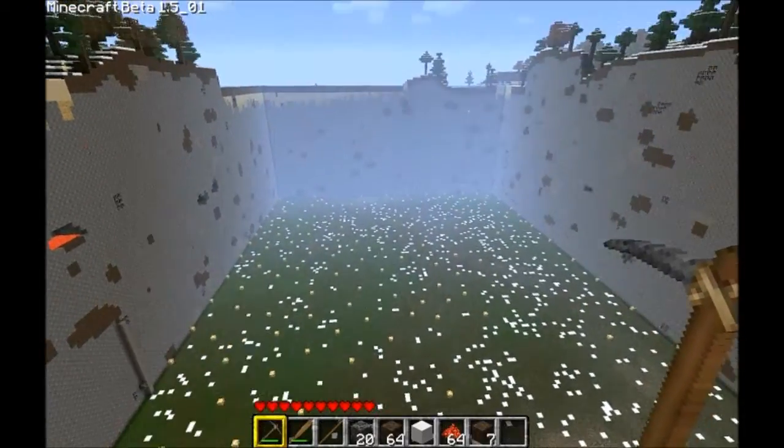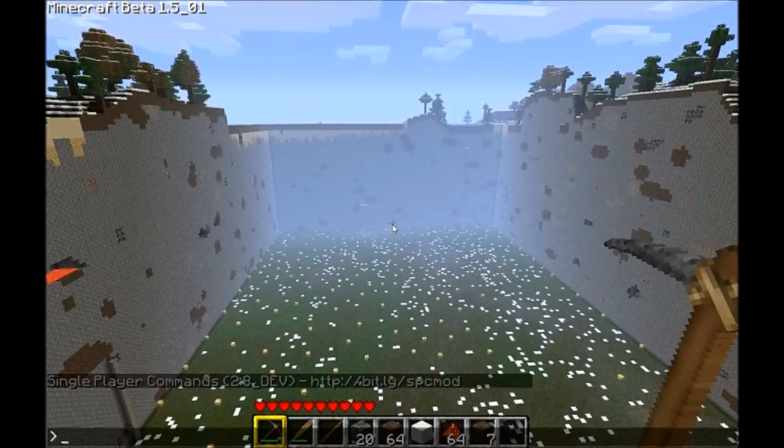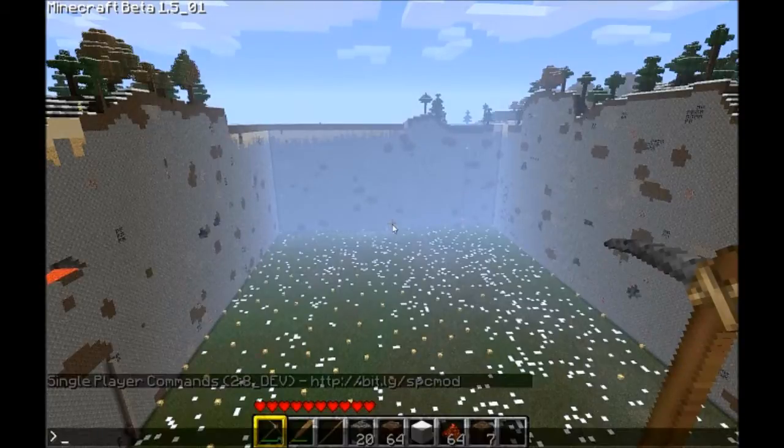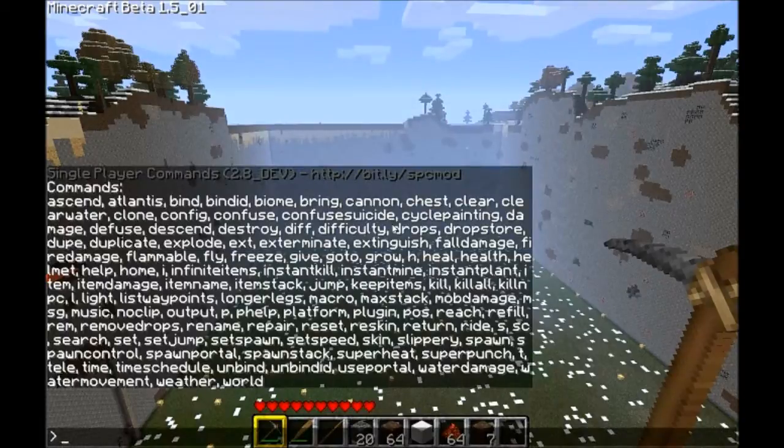One of the main features about this program is it gives you a text command bar where you type all the commands. In order to see all the commands you just type 'help' and it gives you all of the commands that there are. And we're going to go through each one of them.